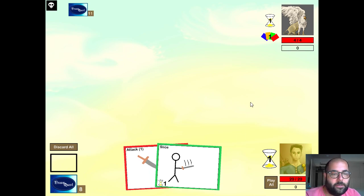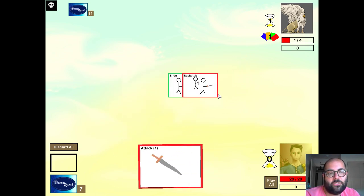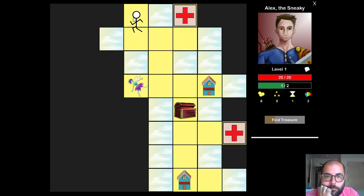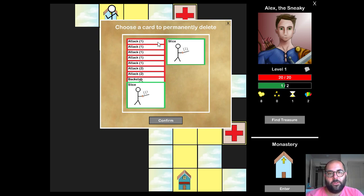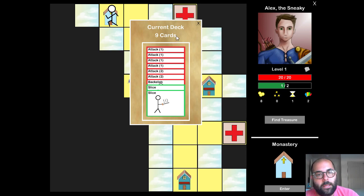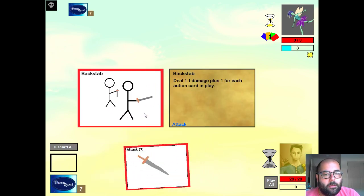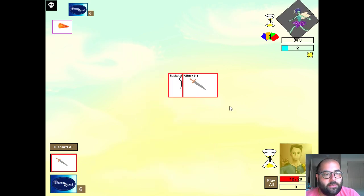Two level one monsters — I like to start with the griffin. I'll Slice him, draw an extra card. Here's Backstab — one damage plus one for the action card already in play. That's two damage and I kill him in one turn. Monasteries are my favorite stores. Your first time is free and you get to permanently delete a card from your deck. Deleting cards is so powerful. I'm going to delete one of my level one attacks. As soon as I have 10 gold, I'll come back and delete a level one attack again, so I'll have a nice tight deck. I'll fight this Pixie now. I draw two cards but don't get an action card — that's okay, I'll just play these two cards and kill her anyway.